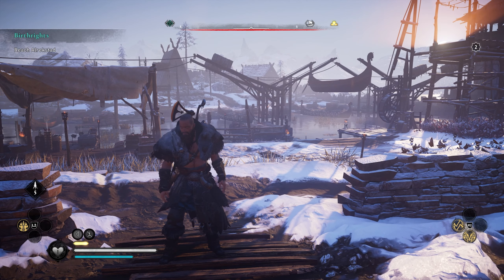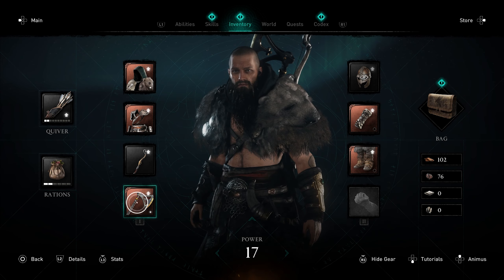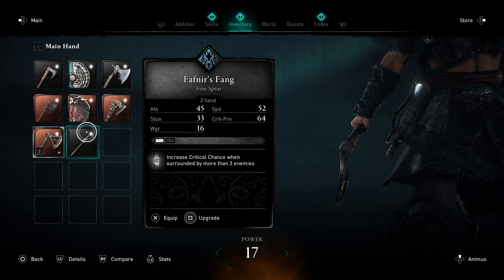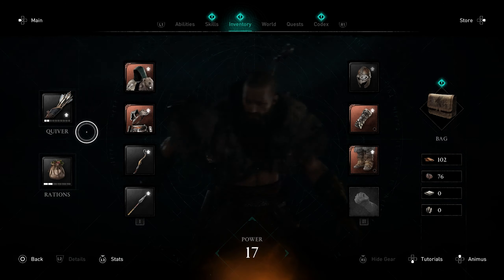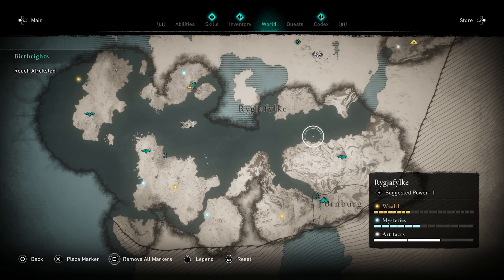Next I'm going to show you how to get a very useful weapon for when you're taking camps down — it's good for dealing with lots of multiple enemies. It's Fafnir's Spear, which increases your critical chance when surrounded by more than three enemies. It's a pretty good weapon for situations where you're taking down a camp and have a lot of enemies around you. I'll head over there and show you how to get this one.